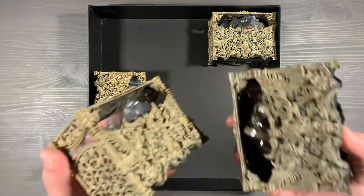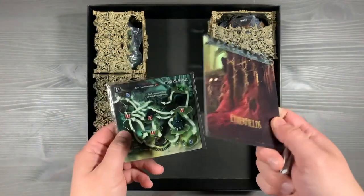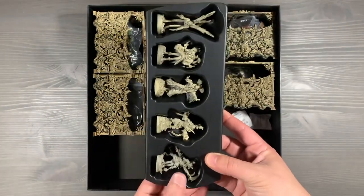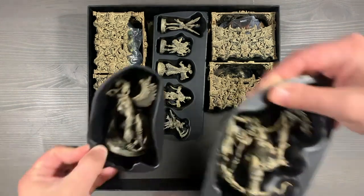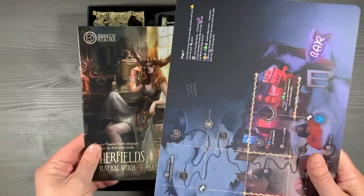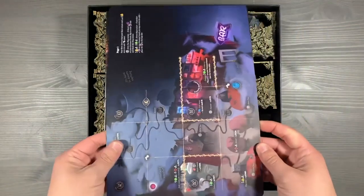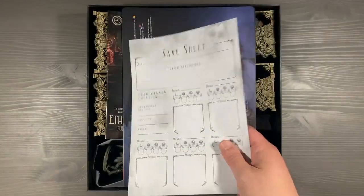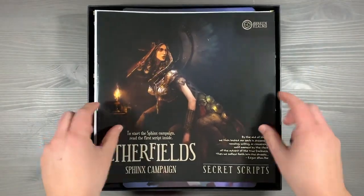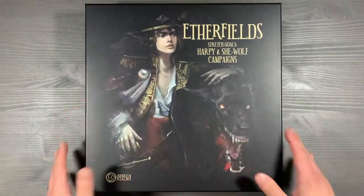Let's go ahead and pack it up. Starting off by returning those deck boxes to the left and right sides. We'll put in those replaced tiles and tile dividers, as well as some silica gel packets for freshness. We'll place the alternative advanced heroes of Aetherfields in the center. And lastly, we'll place the bosses from the Funeral Witch as well as the Sphinx campaign in the bottom section. We'll return our paper components, including the Funeral Witch secret scripts book on the left side, followed by these large map boards. Up next are our save sheets as well as our updated modules and rulebook. And we'll top it off with the secret scripts for the Sphinx campaign.